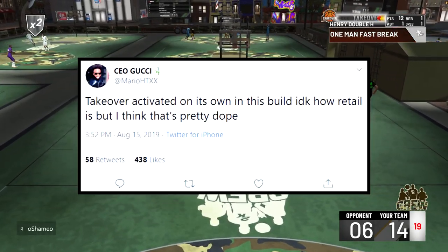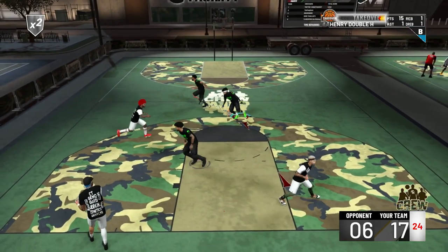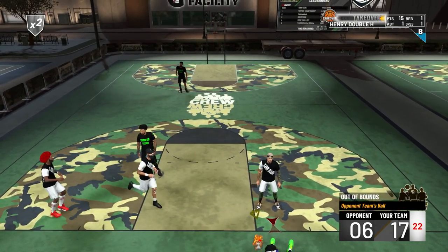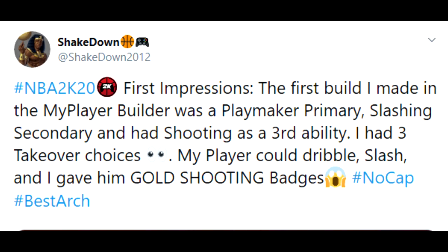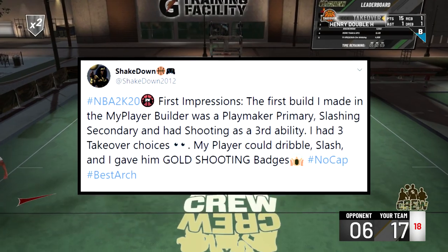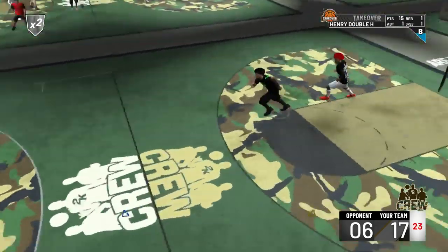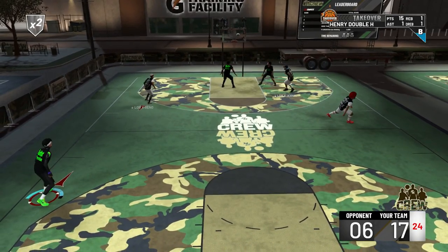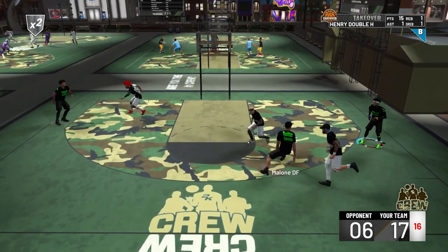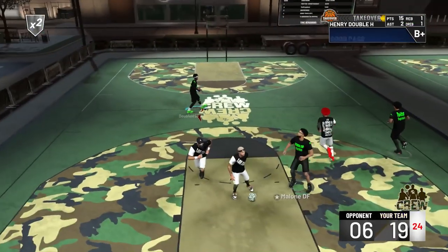AnnoyingTV said takeover activated on its own in this build — so maybe certain builds have auto-activation. Shakedown said the first build he made was a playmaking primary, slasher secondary, with shooting as a third ability — giving him three takeover choices. His player could dribble, slash, and he gave him gold shooting badges. I really like this build system. I think versatility is going to be the best approach, especially at high overall, instead of a one-sided build that can only shoot or only defend.